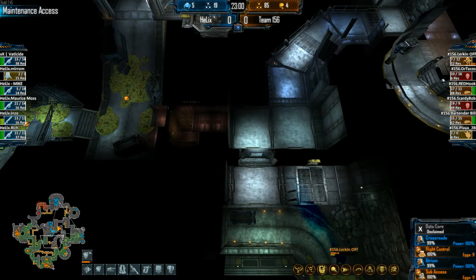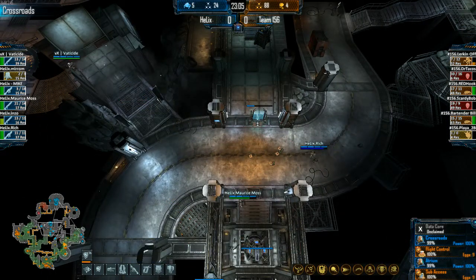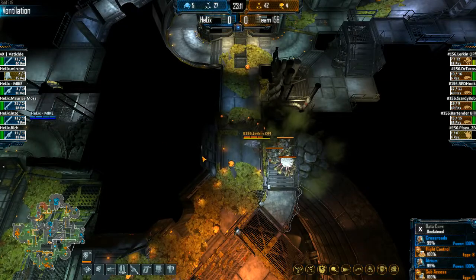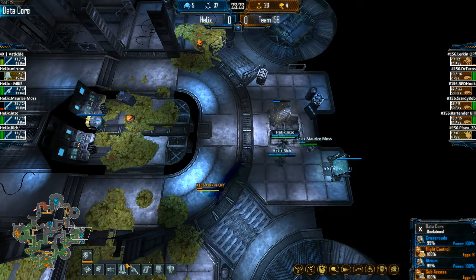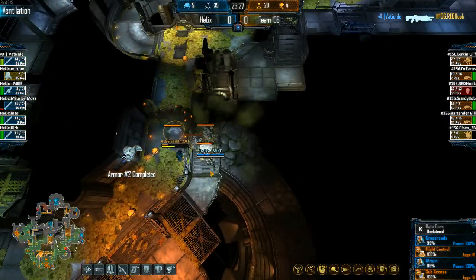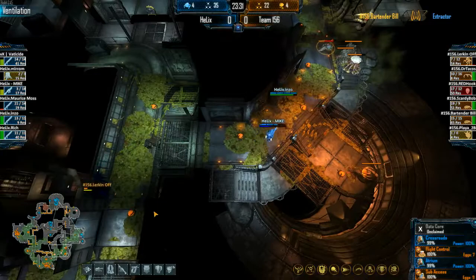The only Fade left is lurking off, floating around at 34% and making it back to Ventilation. Titude about to be finished. We've got a healing station set up in Ventilation — if the Marines can clear Ventilation they'll be in really good shape. They just need to recognize that's a push-off point for the aliens. Maurice Moss gets a huge hit on lurking off — he might go down. Three Marines shooting, and Mike cutting him off.